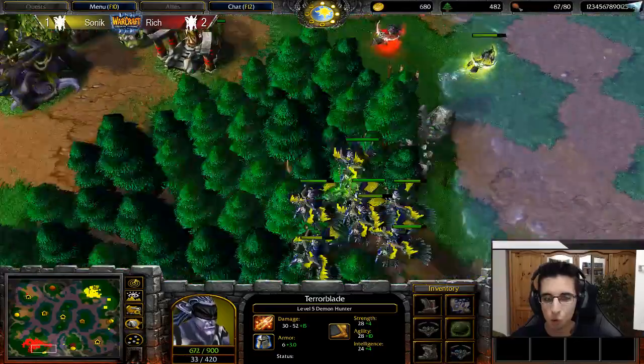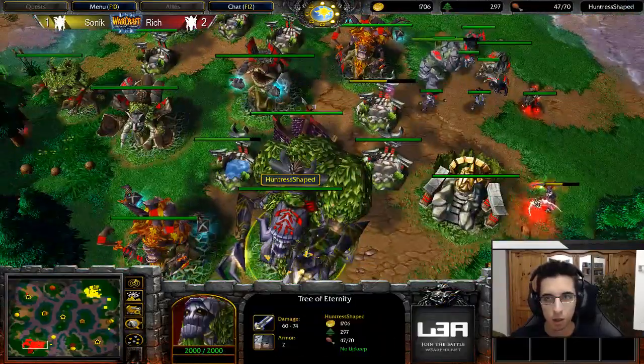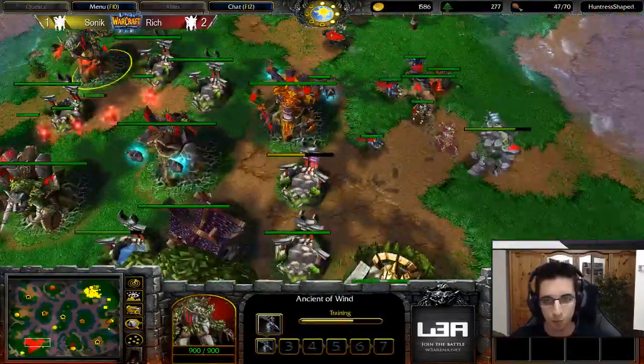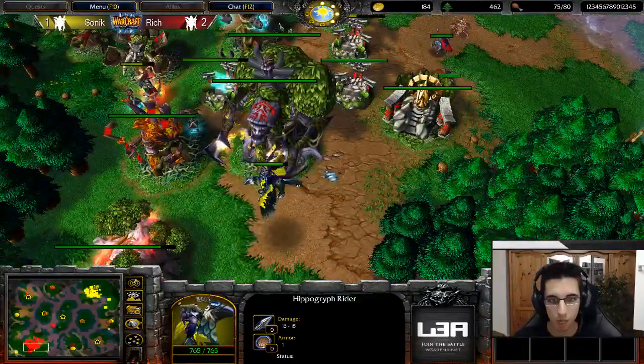Another two wisps being picked off — Rich just can't build units anymore because he doesn't have the lumber economy for it. He could have built more wisps but he would have needed to break upkeep, and that's why he didn't — too greedy, wants to bank more gold. The potential of this backfiring for him is really high. His first Engine of Wind going into some Hippogryphs — the DPS of Hippogryph Riders is not bad at all.